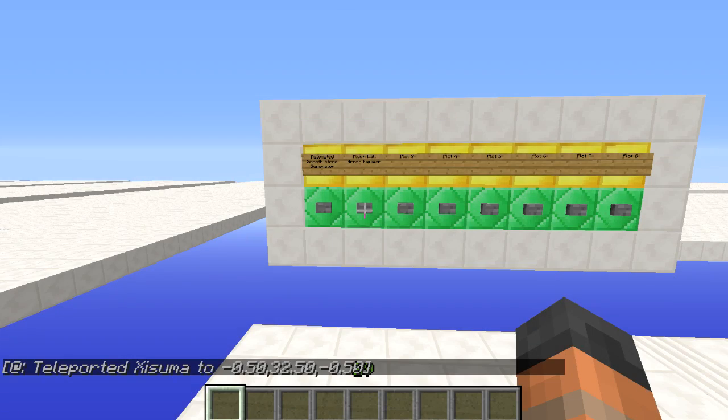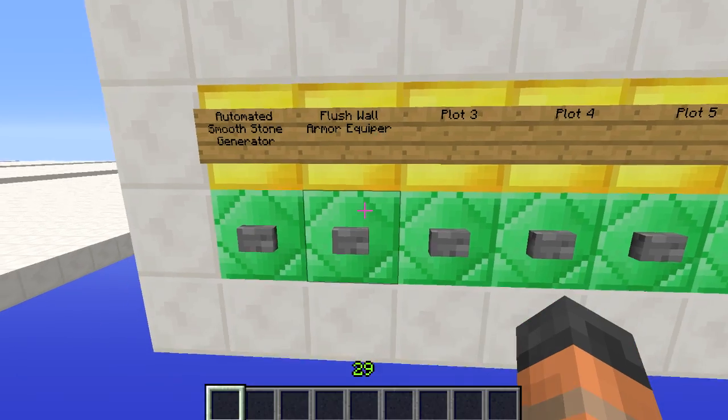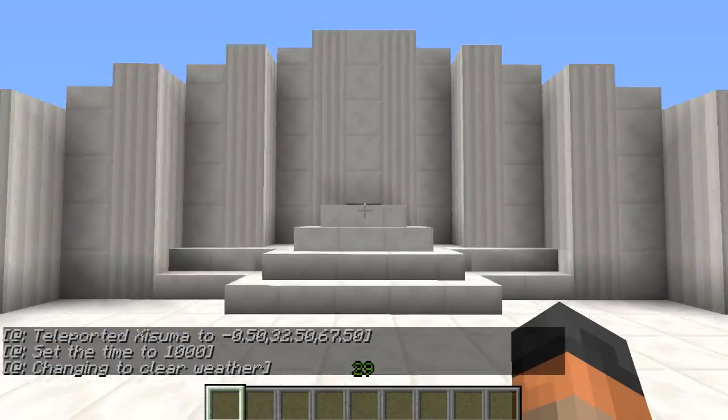Hello everybody and welcome back to another Minecraft tutorial. Today I have for you a flush wall armor equipper. This is very much like the trapdoor armor equipper except this time it's hidden behind a flush wall like this.